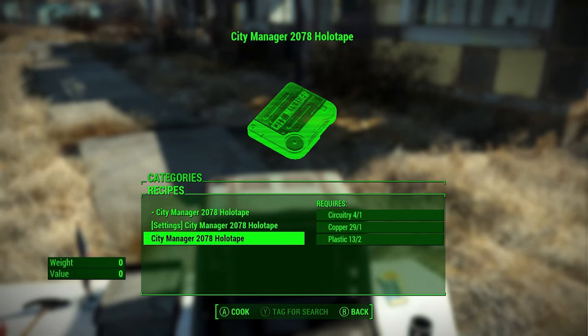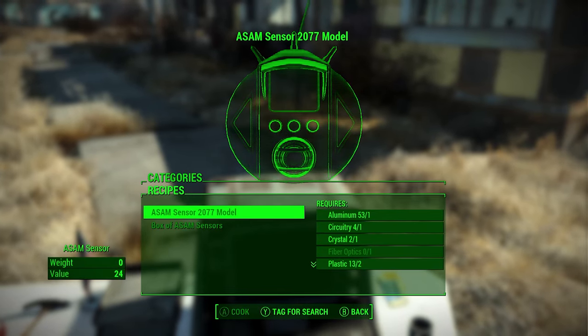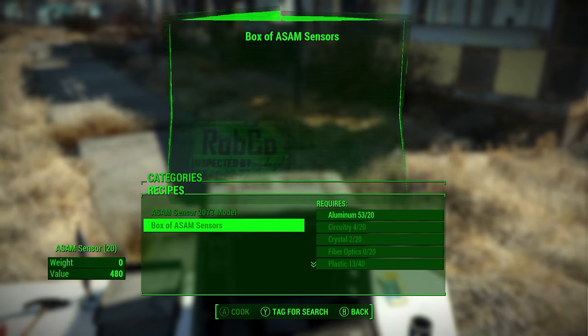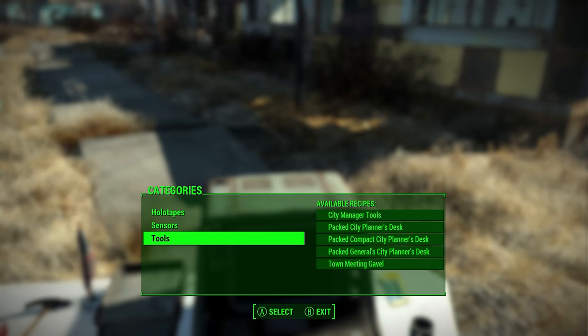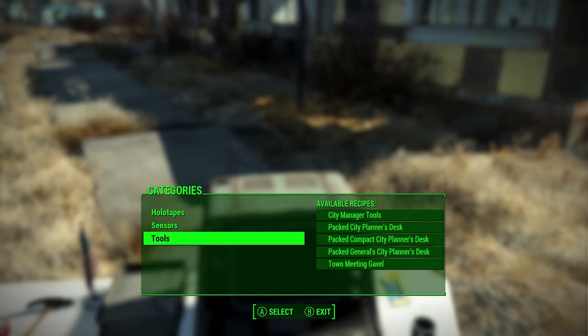This way, if you accidentally destroy it or lose track of it, you can come in here and build it. You'll find things like the ASAM sensors — once you have access to that recipe, which you get from our main story box of ASAM sensors — those are unlocked during a certain story moment. Or if you use the holotape to cheat access to tools, a lot of these become available as well.